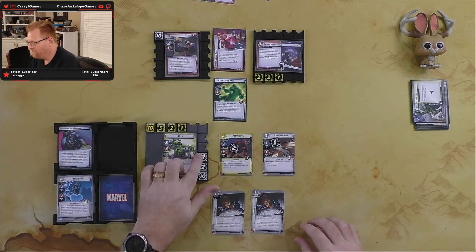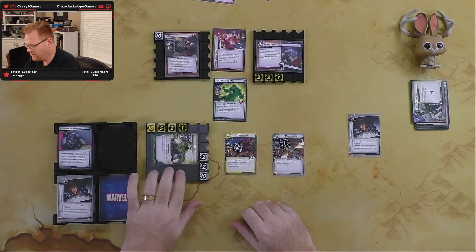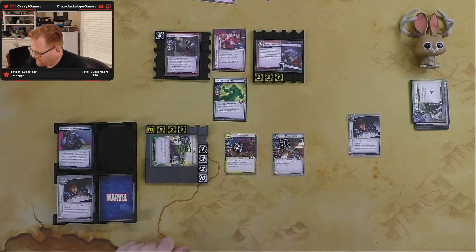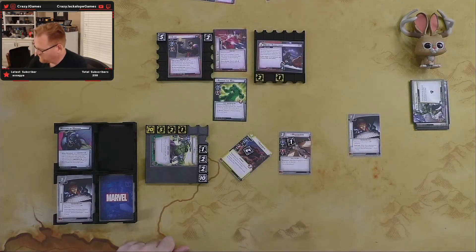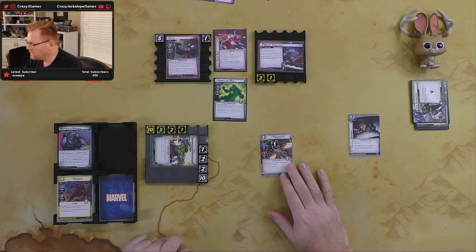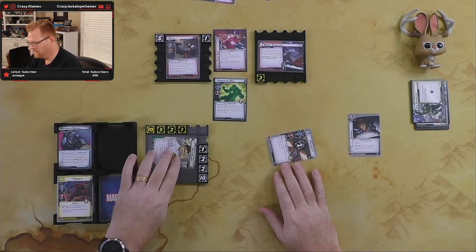So we're going to put an Espionage into play. As Hulk we're going to attack Claw for three — take another point of damage, so we're at 15 — and knock him down to seven. Daredevil thwarts again for two, knocking the scheme down to three; Daredevil goes away and puts one damage on Claw — he's down to six. Then Mockingbird thwarts also because we're trying to give ourselves some breathing room; that puts her at two counters. We go over to Banner and we're done.